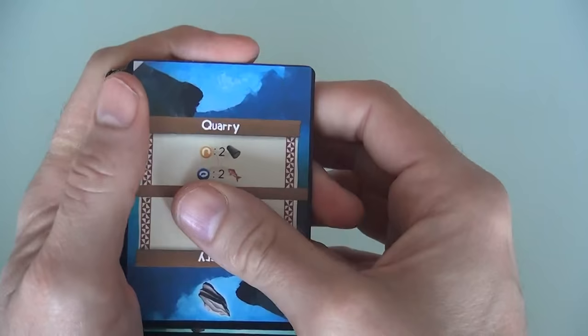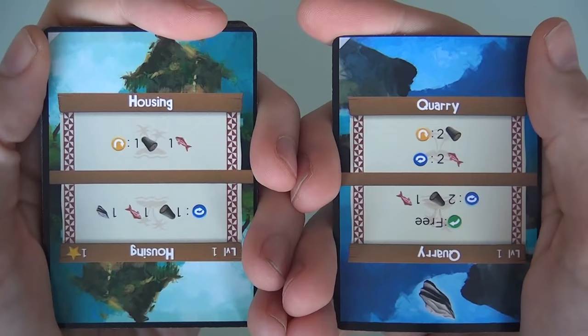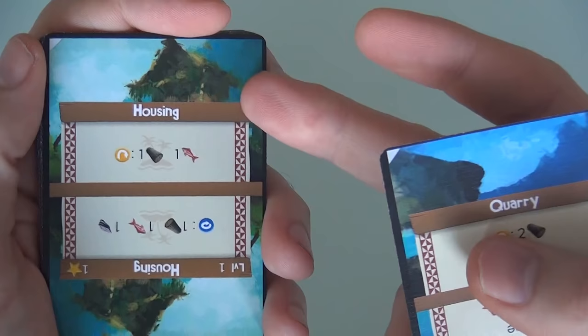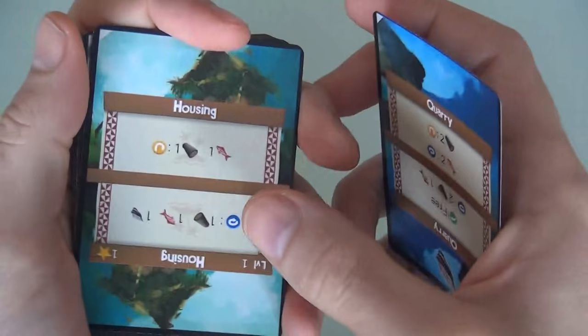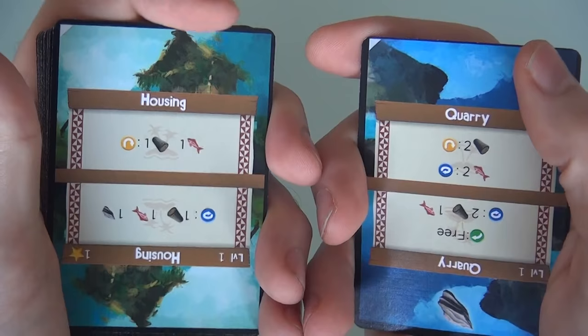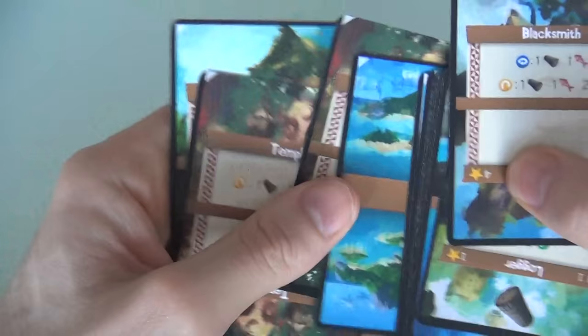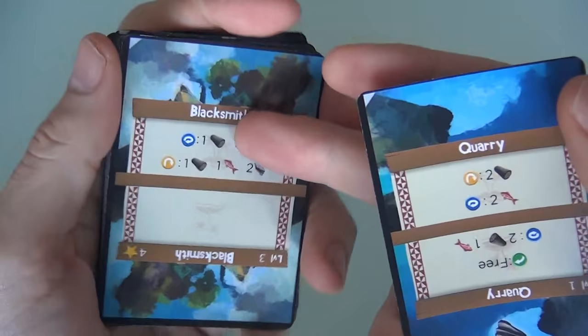The quarry comes over into my right hand, and once again I've got a choice — though not a very interesting one. I can't get much going until I find the loggers and fishermen to give me some basic resources. Regular housing isn't worth anything, but if I had one lumber and one fish, I could flip it to a level 1 housing worth a point. I don't have the resources, so I'm going to bury it. Now I've found my blacksmith, which I believe is now called a toolmaker.